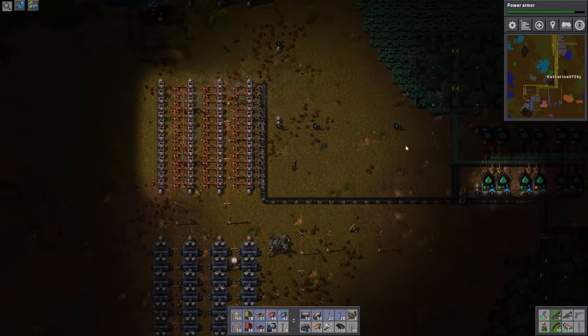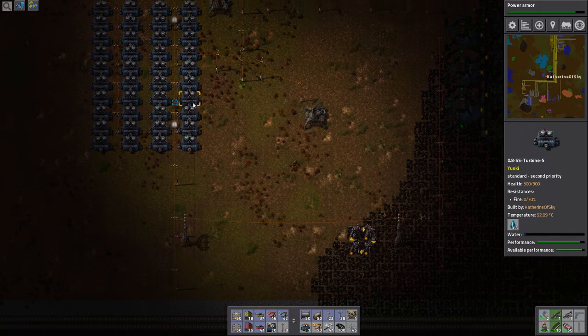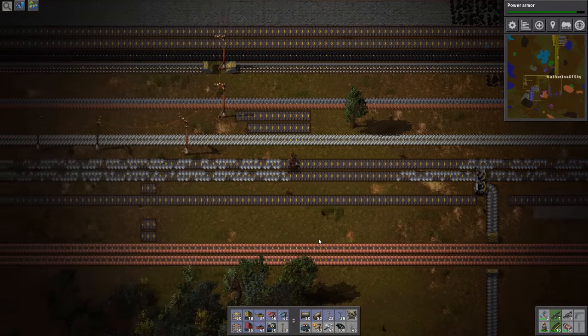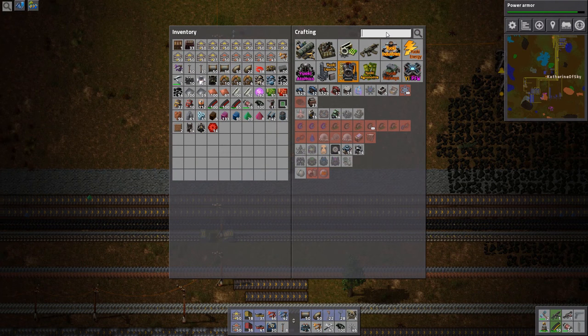Let's go grab some iron and see if we can make a couple of these pumps, because I think that maybe that's our problem — we don't have enough water throughput, and that's why we're at a disadvantage at the moment.